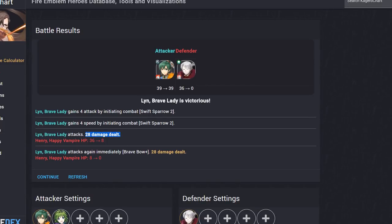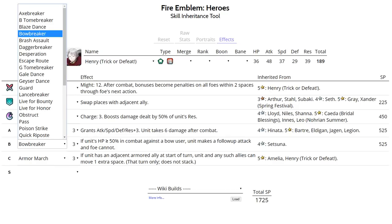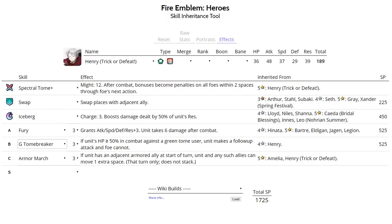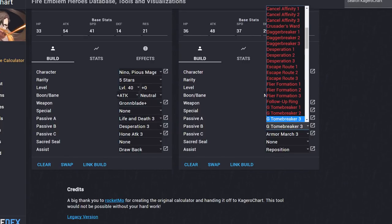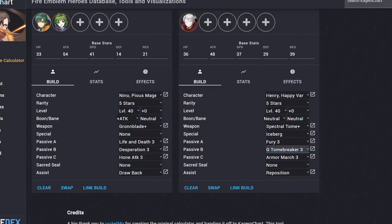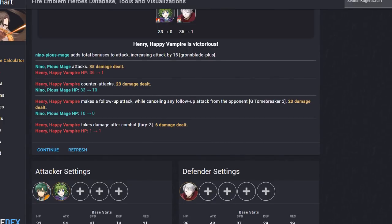This specific set is only really good for checking Mulagir Brave Lynn with Bow Breaker. If she has got Brave Bow then Henry is going to be dying because Brave Lynn will be able to attack consecutively. If you want to check green mages like other Henrys and Nino, who are very common in arena, you can run Green Tome Breaker. Henry has got very high res so he can easily take on a fully buffed plus 10 merge Nino. Here with Green Tome Breaker, this Nino has plus attack IV, Gronnblade Plus, Life and Death 3, and plus 4 buffs to all stats - and even if she's fully buffed, Henry is able to survive and kill her.